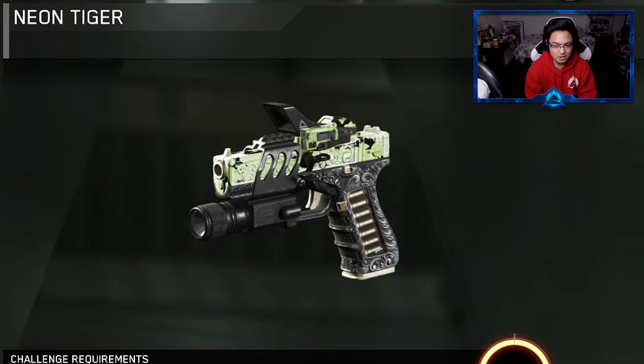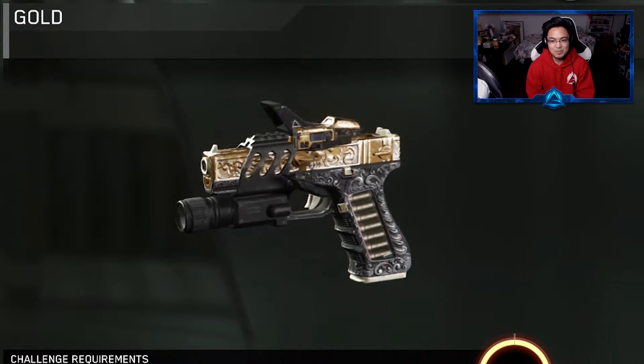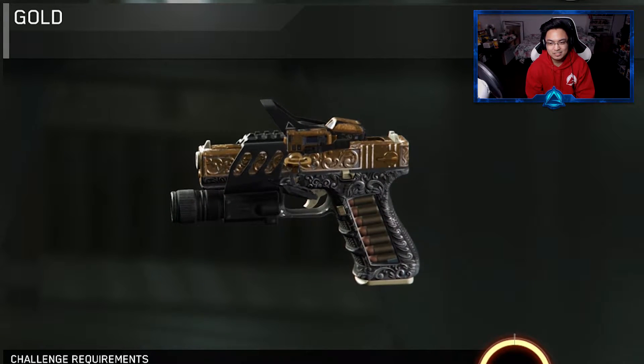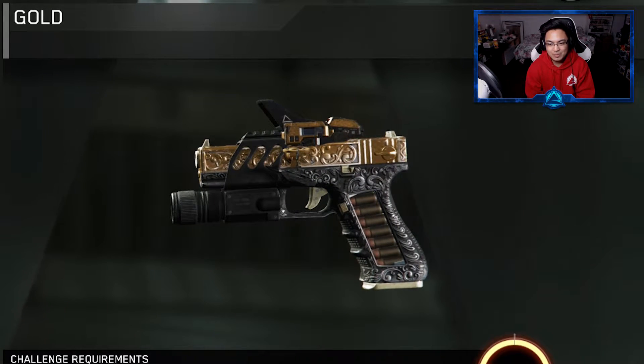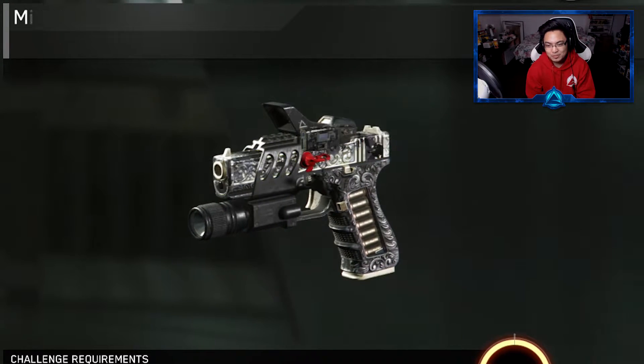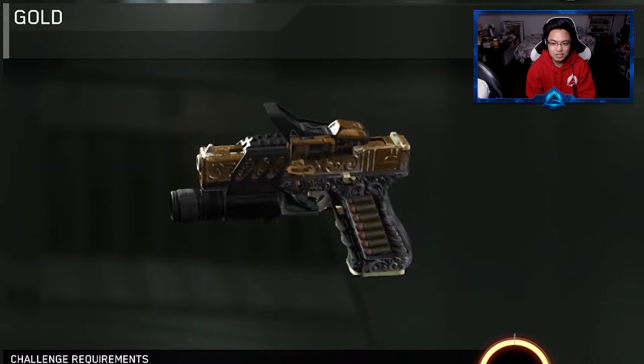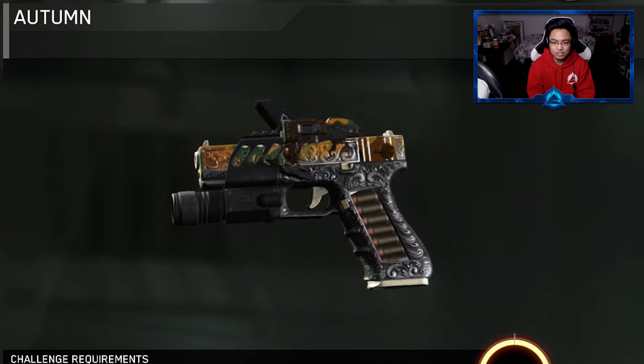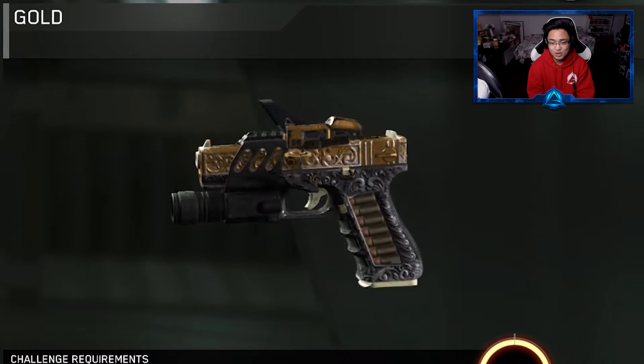Bengal — murdered out, neon tiger. God damn it, it's just like the EMC. Come on — that's not cool. You know what would have been a nice touch? Like how they have it on the shotguns where when you change the camo, the little ammo on the side — the little slugs — also change color with your camo change. And this one just doesn't. It's a little bit unfortunate but it is what it is.